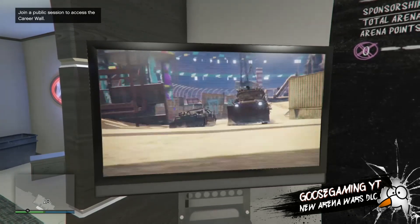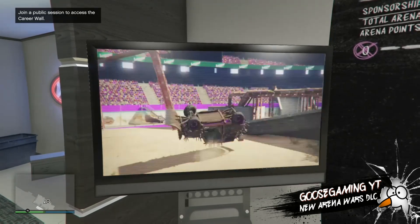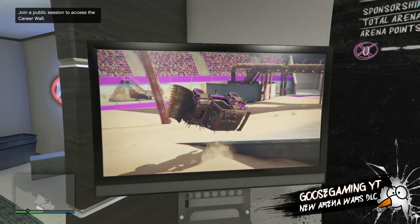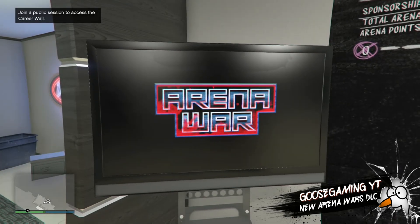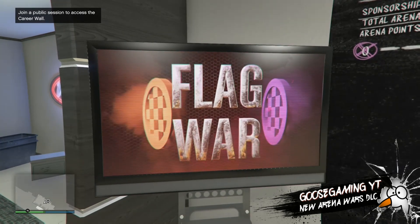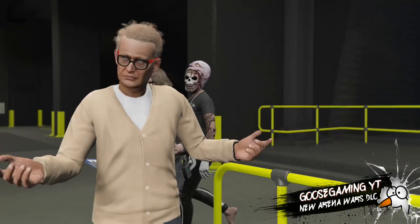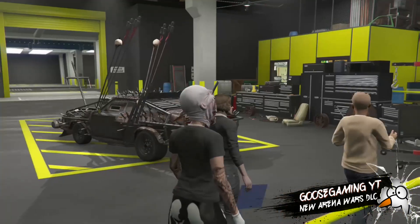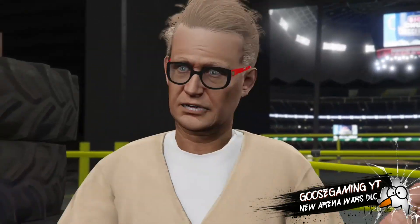And here we have new modes, new vehicles, new facility to buy, or an arena workshop to buy. So this is going to be kind of expensive, not too much more than some of the other ones you're used to. Most of the customizable vehicles will be somewhere in the 2 to 3 million dollar range. And buying the new facility is going to be somewhere between 1.1 million and possibly up to 2 to 2.3 million, depending on what customizations you get.